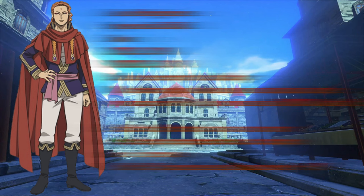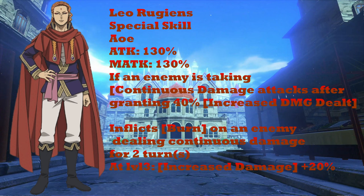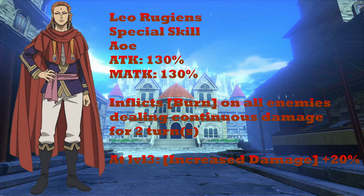Let's go over how to fix this ultimate. First, it needs to be an AoE ability — being single target hurts Fuegoleon. Second, we'll scale back the damage a little to balance it out. We're also getting rid of the increased damage condition for continuous damage, and instead changing it to burn all enemies for two turns. This really helps Fuegoleon lean into being a damage over time unit, which I think was always the intent. We're also changing the level 5 bonus — increase damage dealt by 20% — to trigger at level 3 instead, so you don't need to pour all your resources in.